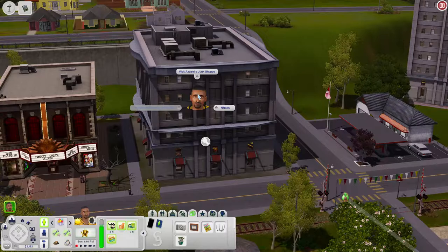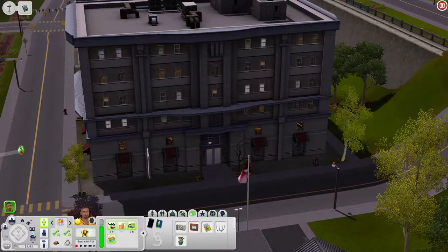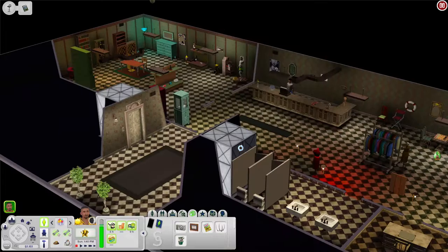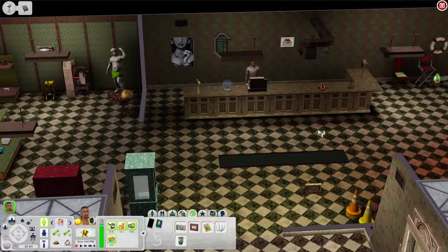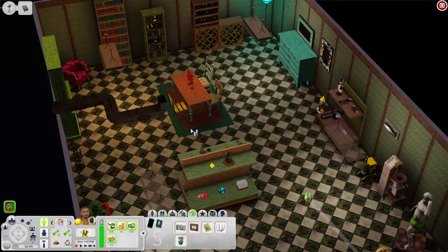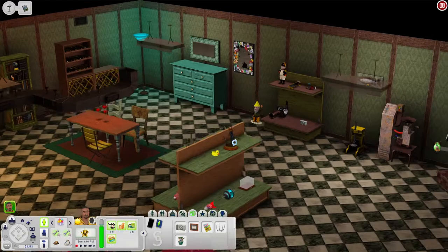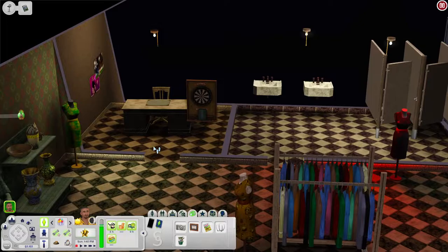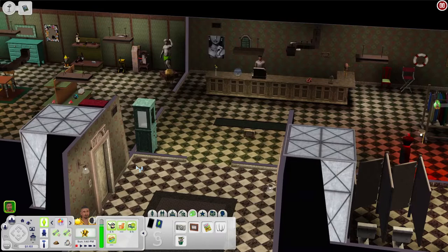Next to the garage is Azazel's Junk Shop. Down below it's like the laundromat — a lobby with elevators. The actual shop downstairs has a consignment register, so it's like a consignment store with various items, a nectar rack, sculptures on display, a chess table for skill building, darts, and an office and bathrooms. If you need a consignment store, you know where to come.